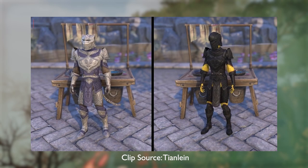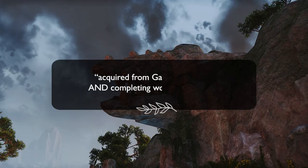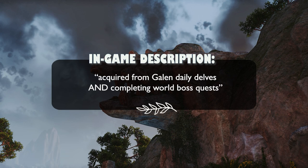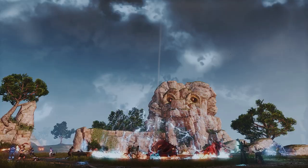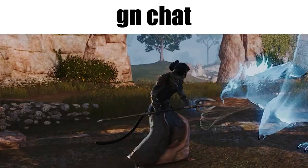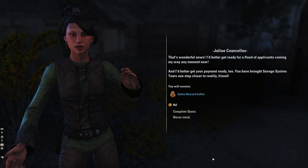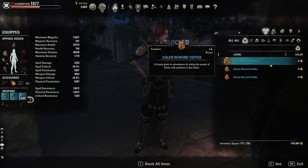The in-game description of this style suggests that these motifs will be dropping from Galen's daily world boss and daily delve reward coffers, although they're not dropping at all right now. This format deviates from what we've come to expect from dailies since Blackwood debuted, where two motifs are split between the two different kinds of daily quests — that being delve and world boss dailies. I'm curious to see if this is indeed intended and if we should expect this format going forward.